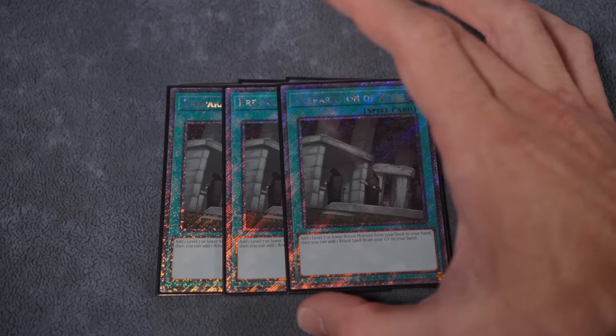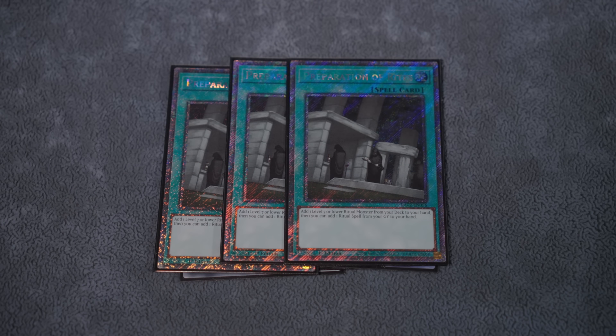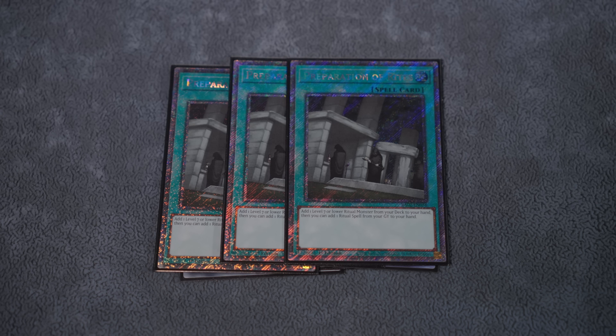We pair that with triple copies of regular Preparation of Rites. We're trying to see Ben 10 ASAP — it's the best tribute fodder in the deck. If you hard-open an Orange Light and a Prep, you can search a free fairy as your means of starting your combo. And if Alpha eats an Ash, Prep still gets you the Ben 10 you would have searched anyway, partially circumventing the opponent's interruption.